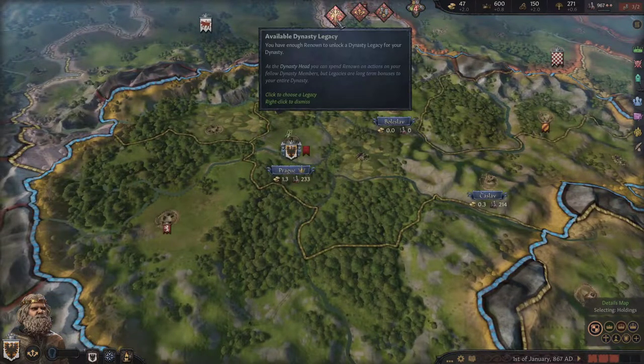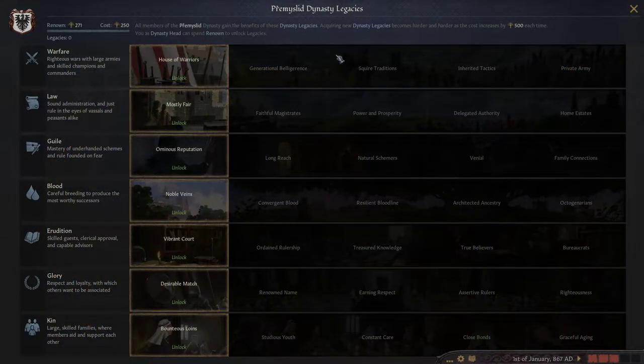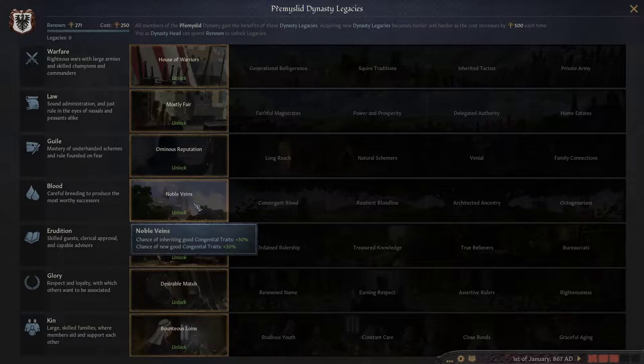Let's begin with the Dynasty Legacy. All members of the dynasty gain the benefit of these dynasty legacies. We have Warfare, Law, and Zeal which is related to Intrigue. Blood, which is related to family, marriage and our dynasty. There's also Erudition, Glory and Kin. What I like to do is select Noble Veins, which gives a chance of inheriting congenital traits by 30% and new good congenital traits by 30%, which is massive. Congenital traits are basically traits our characters or descendants have — like beautiful, quick, intelligent and so on. I'm gonna go with this one.